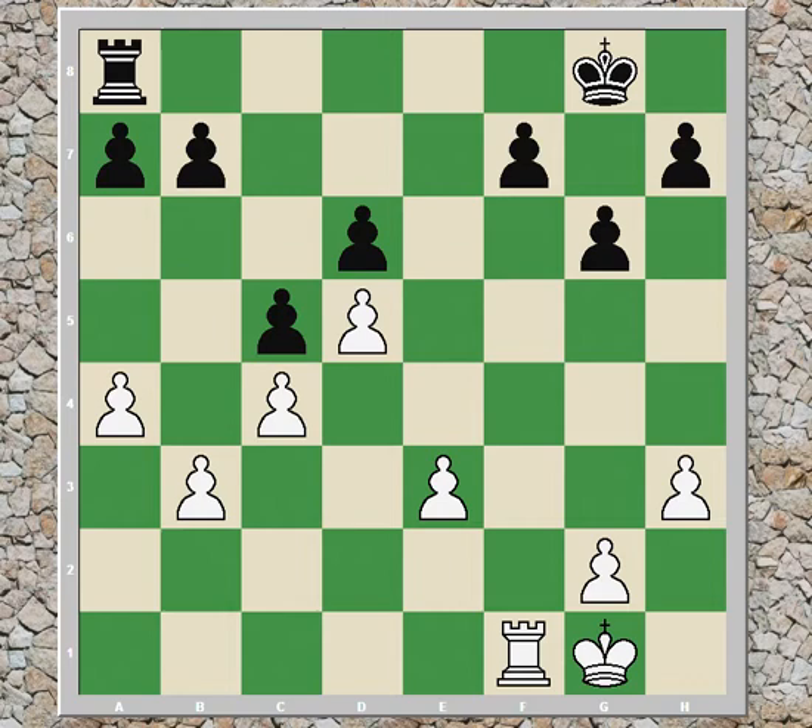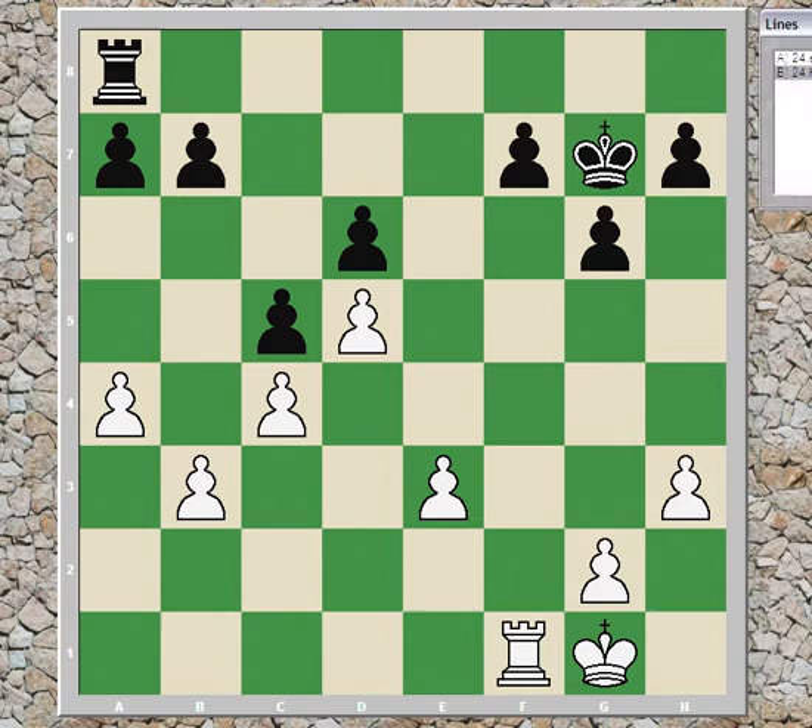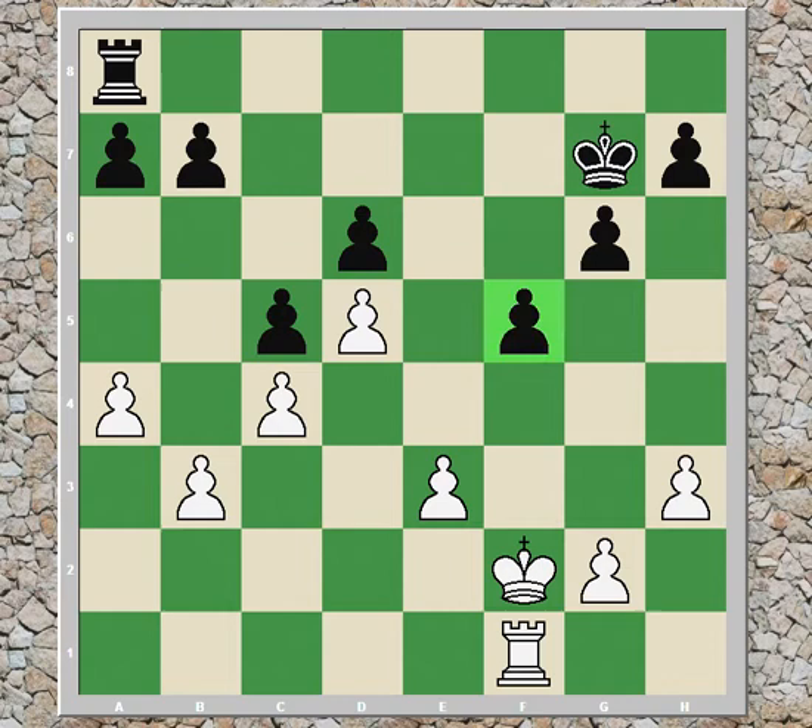This pawn is backward, whereas black doesn't really have a problem with his f-pawn. So black played king g7, centralizing the king before doing any other action. White then centralized his king with king f2, and then black played f5. His pawn on f5 is very strong and controls the e4 and g4 squares, making a strong pawn on white's half-open f-file as opposed to a backward pawn.